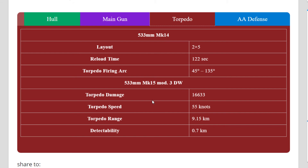And of course, aircraft carriers. Torpedo damage is 16,633 maximum damage. Torpedo speed is 55 knots — same as Benson. Torpedo range is 9.15 kilometers. Detection is just look at this: 0.7 kilometers. To all the battleship players, I would like to say good luck dodging that. Even though they are somewhat slow at 55 knots, that 0.7 kilometer detection range is one hell of a stealthy torpedo.